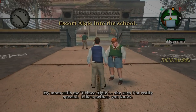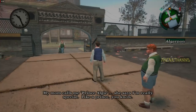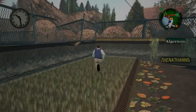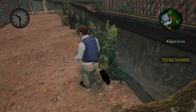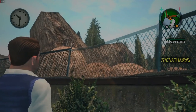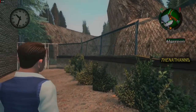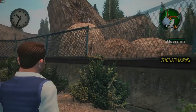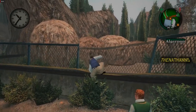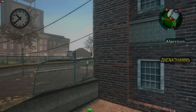Our first objective is to take Algae into the school, but when we walk down the stairs we're immediately attacked by Davis and some buddies. What if we avoid this by taking the Harrington house route? As you saw at the beginning of the video there wasn't a fence there, but there is now — although it's a bit transparent, that might be due to the reshade. Nonetheless a fence has been added and it actually has a bit of a bug with collision, and the camera sort of gets stuck.